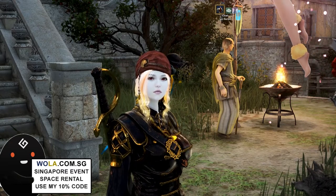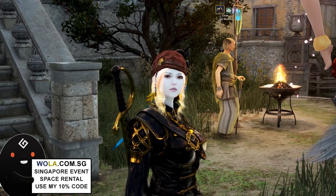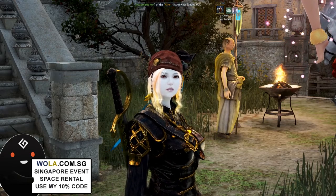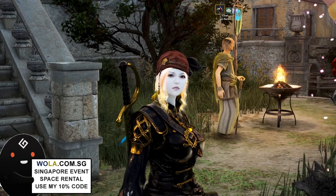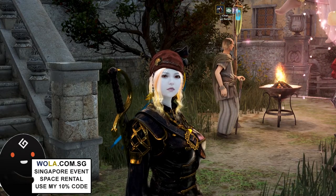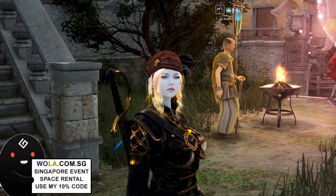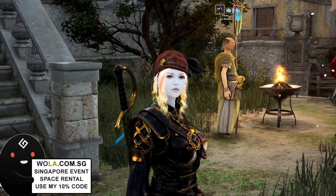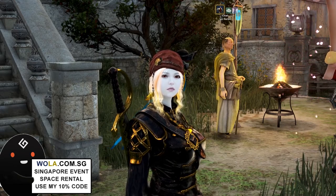Always confirm the server you're going to on voice channel only — do not use the guild chat in-game. If there are other conversations going on, this may lead to a member reading the wrong info and going into the wrong server. If they end up there with the server cooldown restriction, you'll have to wait another 10 to 15 minutes for one person. So always tell members the server over voice channel, and it's good for all members to be on voice channel 5 to 10 minutes before the gathering time.